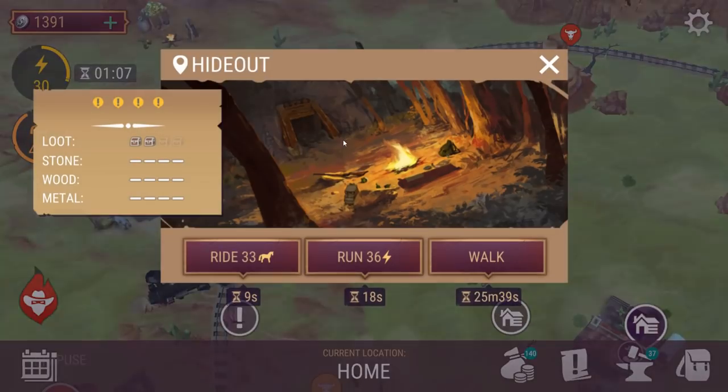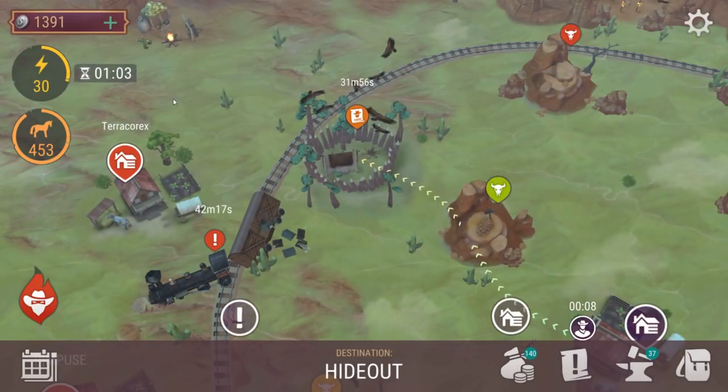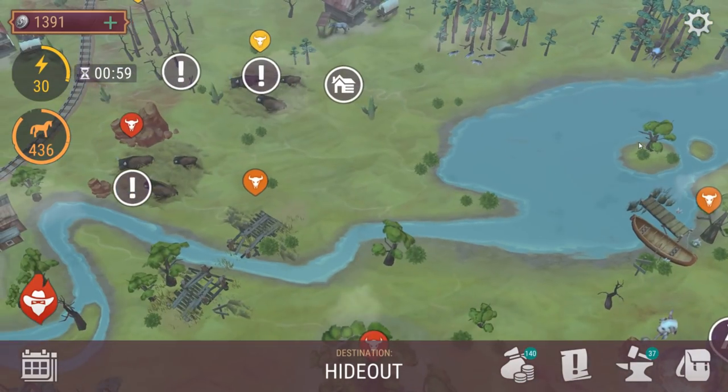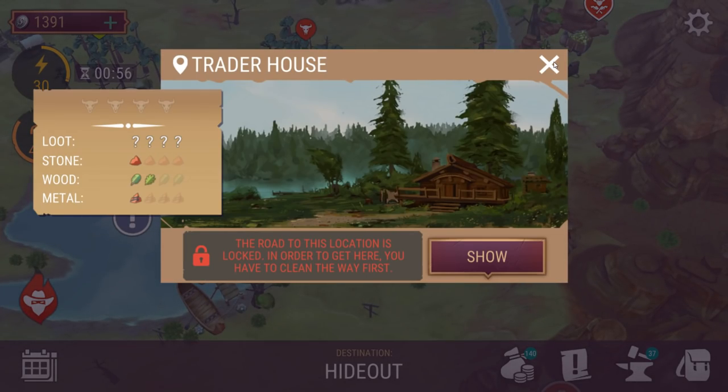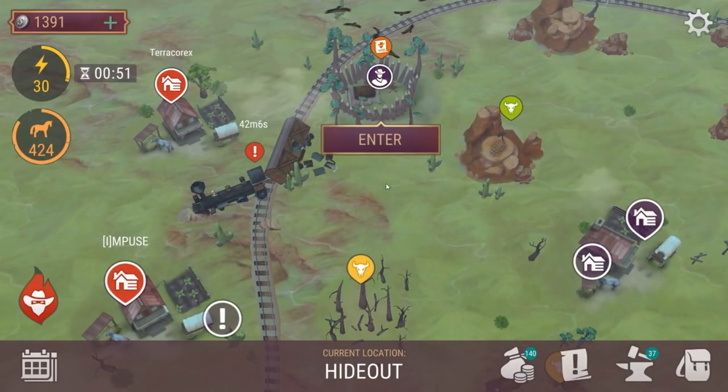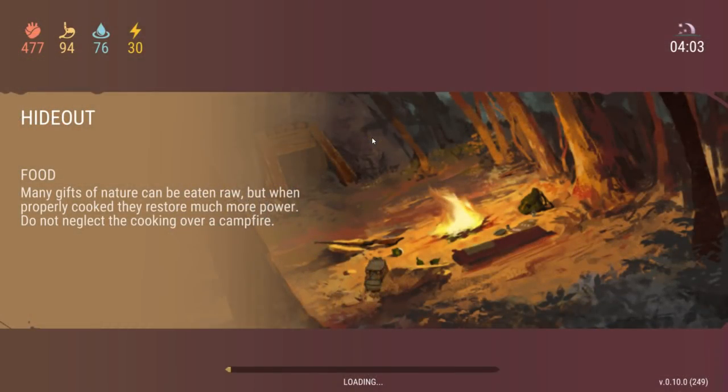Coordinates of the bounty — hopefully this is not the same location and it has reset. What is that place? It looks like a bank. Trader house — interesting. I wonder if it will have a cooldown on it, so every time we go there it will start, for example, a 12-hour cooldown — or 24 hours probably most likely — and we can go there again and get really good trades. Like full sets of armour. That'd be cool.